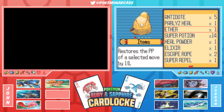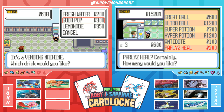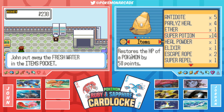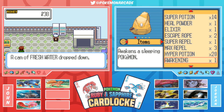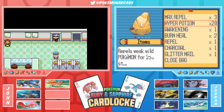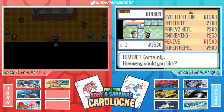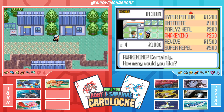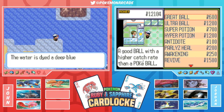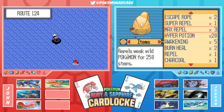Jordan needs to find trainers they haven't battled yet to earn money. They remember a family they never fought - they need to go get the Macho Brace from them. Jordan plans to bring at least one Revive into the Elite Four. They hum The Final Countdown again.